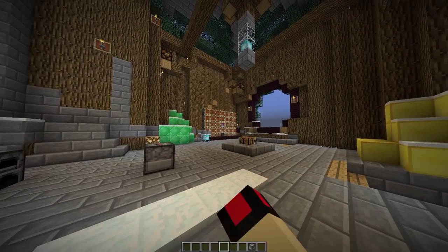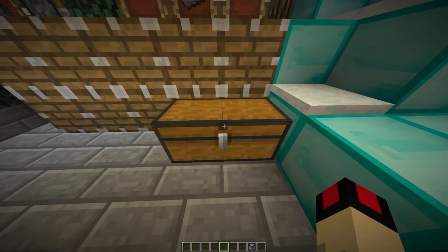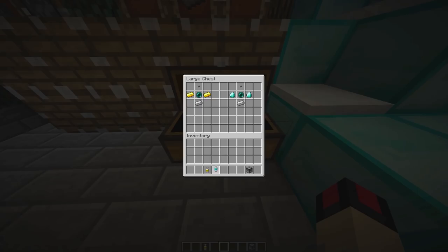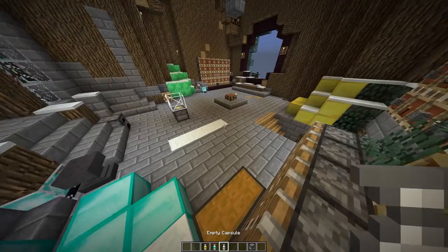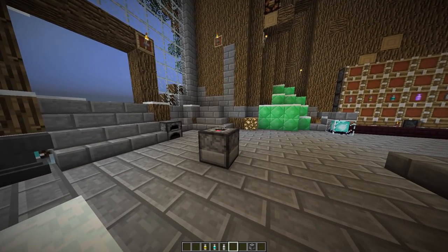The two more things I want to go over real quick are the two different tiers of capsules. The craftable ones are the gold capsule and the diamond capsule. The gold capsule - all you need to do is replace the two iron ingots on the side with gold ingots, and for the diamond one you replace those with two diamonds.